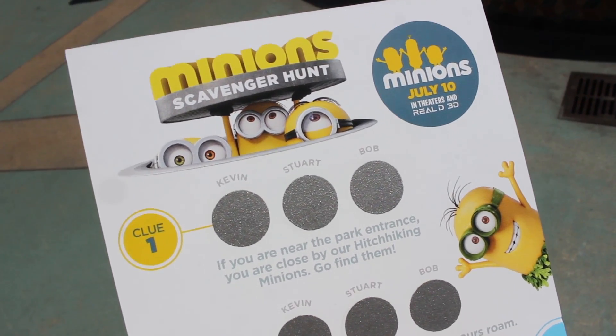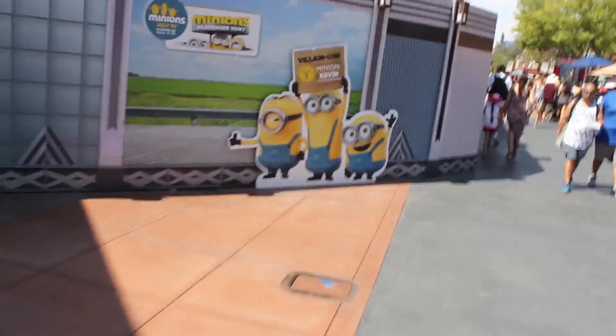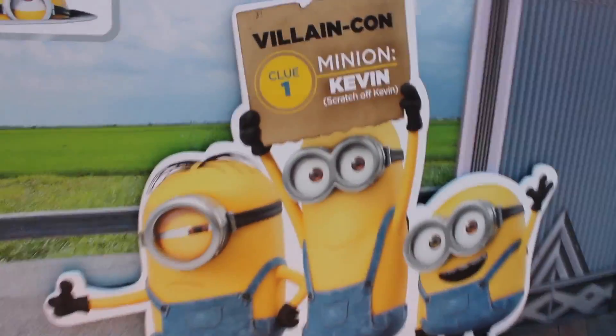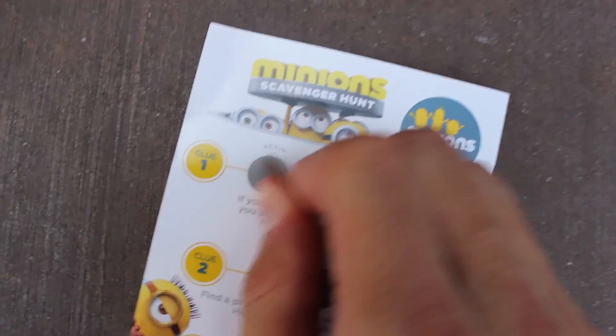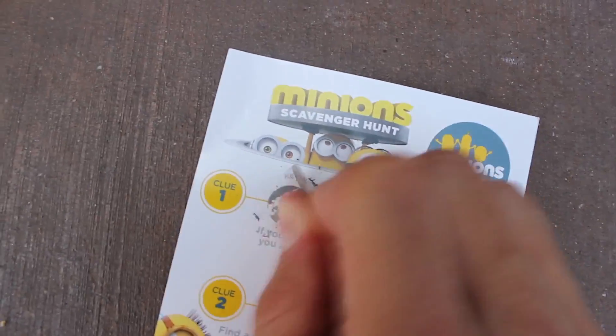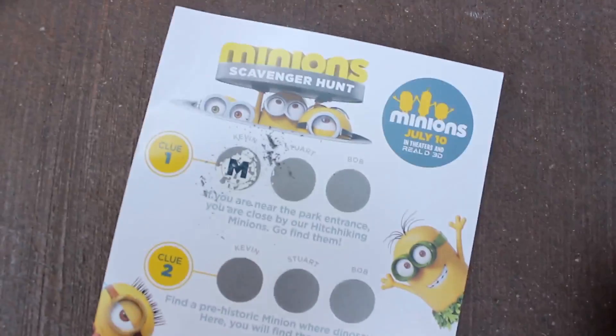Alright, the first one says it's near the park entrance, so let's go find them. Oh, I think I've found them! Alright, so first one is Kevin. I'm gonna one-hand this. Alright, looks like we got an M.